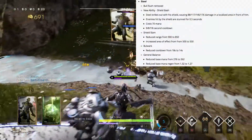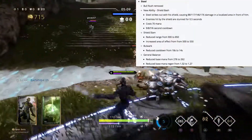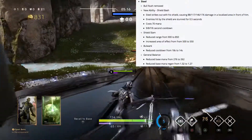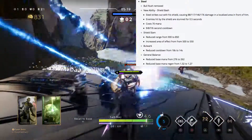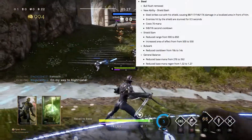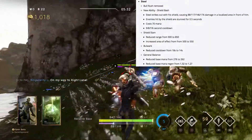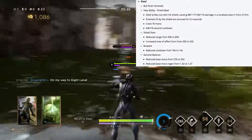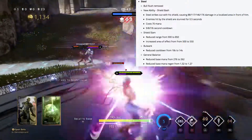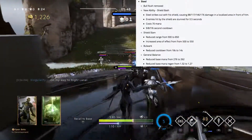Steel is getting a bit of a rework. Bull rush is going to be removed and his new ability is called shield bash — Steel strikes an enemy with the shield causing 80, 117, 146, and 176 damage in a small area, enemies hit are stunned for half a second, it costs 70 mana and the cooldown is 9, 8, 7, 6 per level. Shield slam now has a shorter range but increased AOE — range goes from 900 to 850 but AOE is 550 from 500, so it still reaches the same distance.